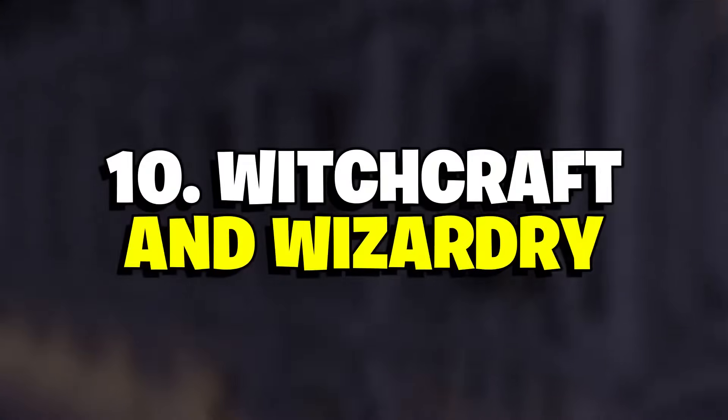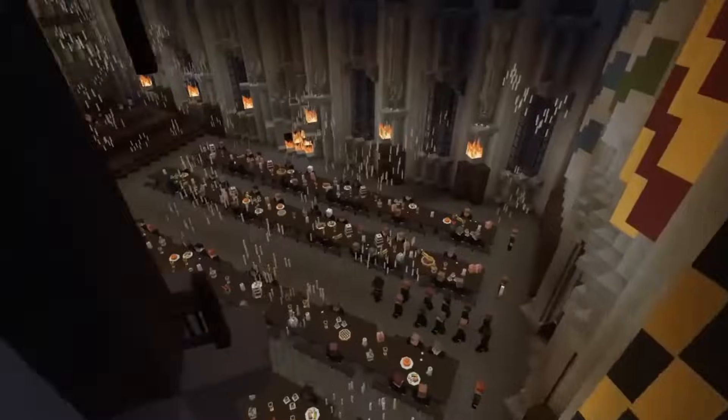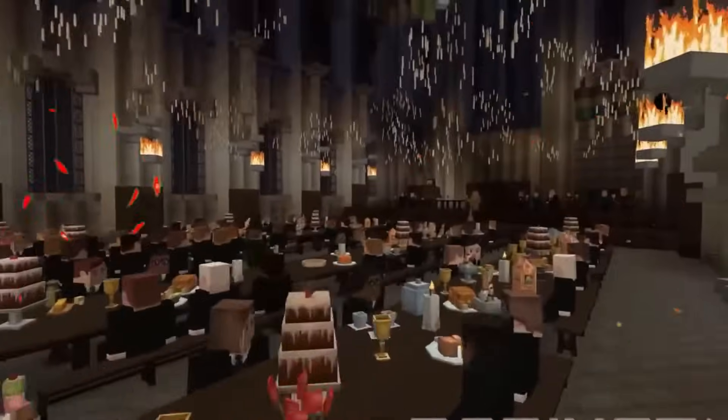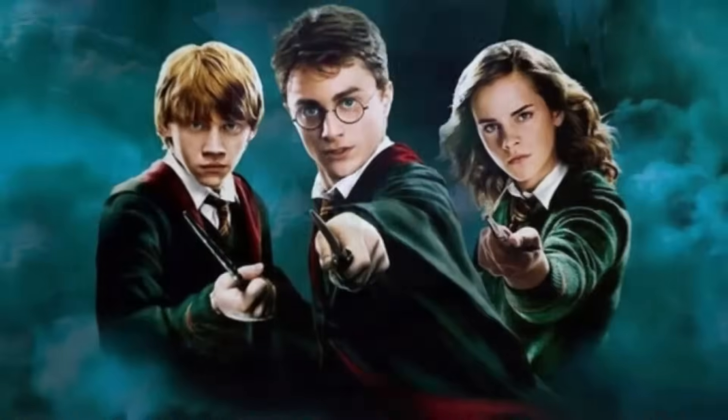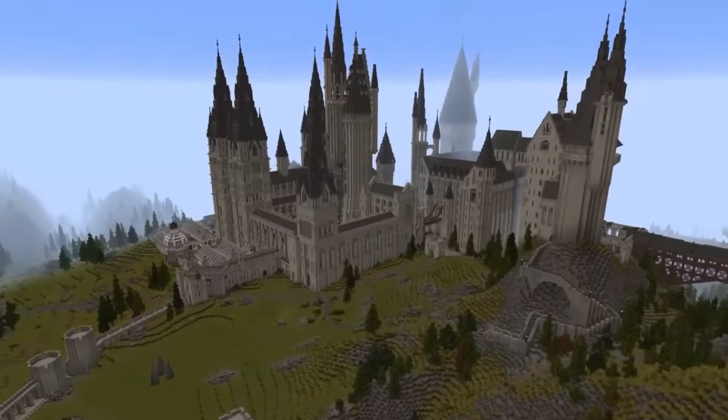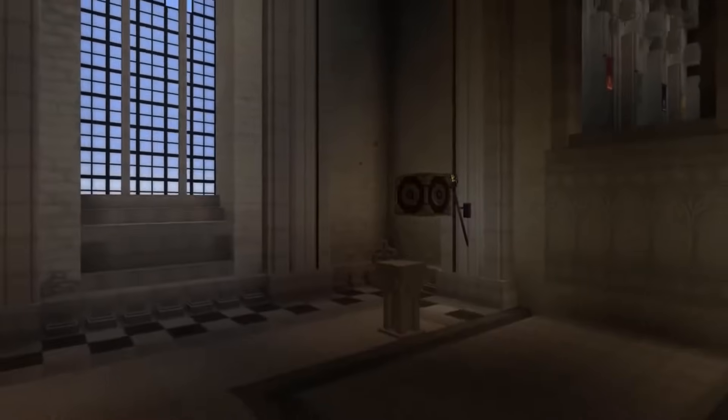Number 10: Witchcraft and Wizardry. This Minecraft build isn't just a detailed recreation of Hogwarts. Witchcraft and Wizardry, created by the Flu Network, is a fully-fledged Harry Potter RPG built inside Minecraft, all against the pixel backdrop of the iconic locations from the movies and books. Make sure to watch the trailer above to see how it all works.